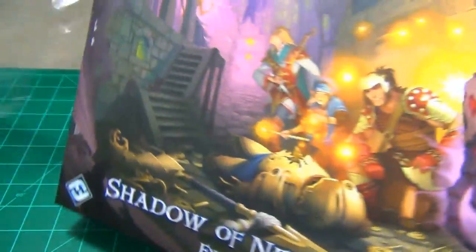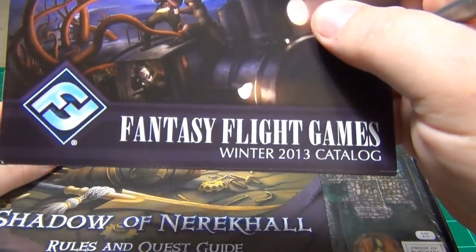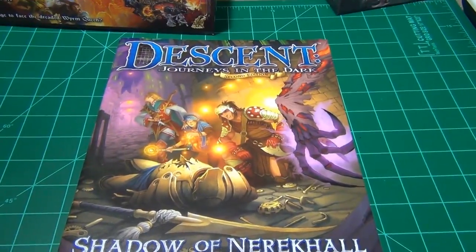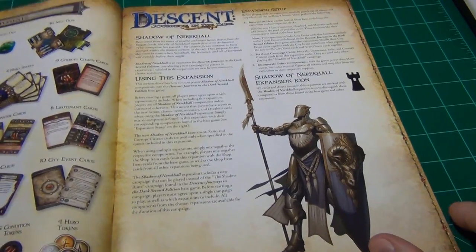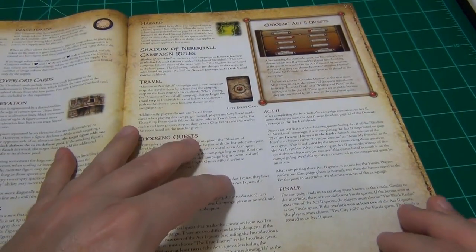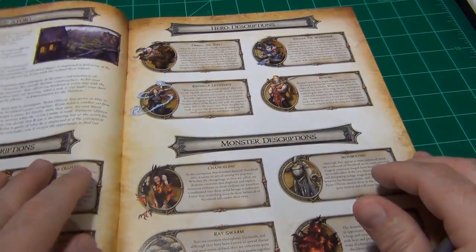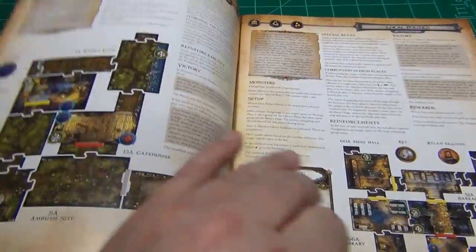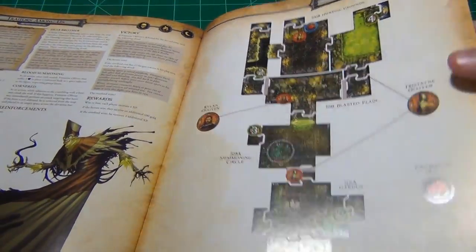It doesn't look like it requires any of the other expansions. You get their catalog of games currently out, at least as of winter 2013. You get a rules and quest guide here. When you open it up, you get a layout of all the components that are going to be in the game and how the expansion works with the base game, some of the new rules, campaign rules, and descriptions of the different components. Then you get into the campaign pieces with maps and victory conditions, how to set it up. That's what most of the book covers.